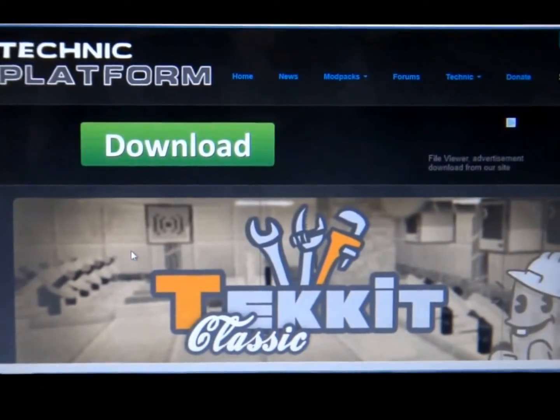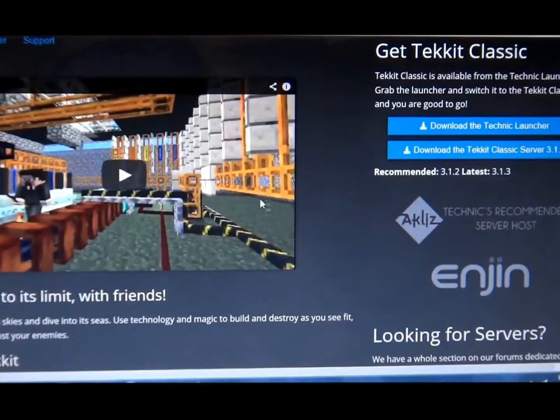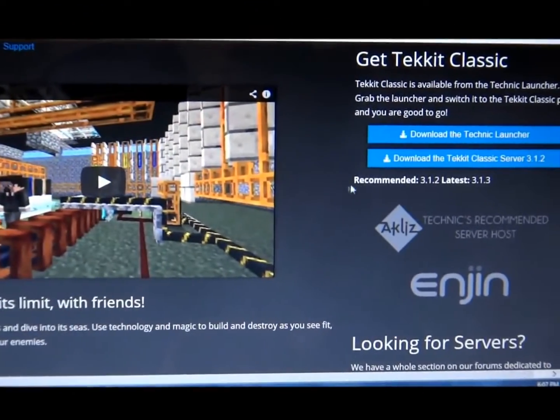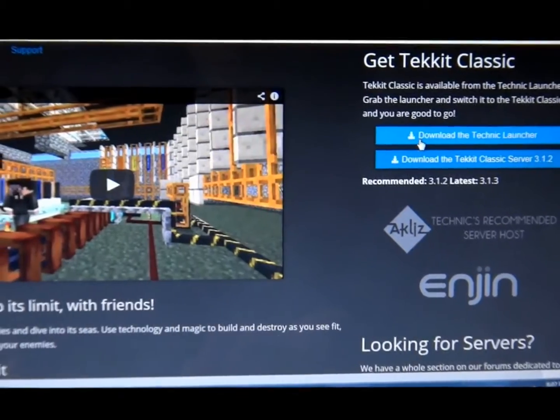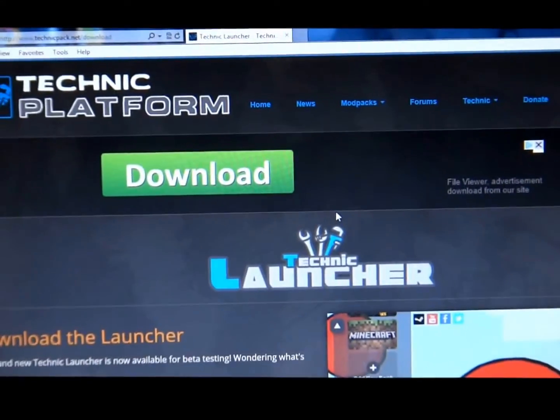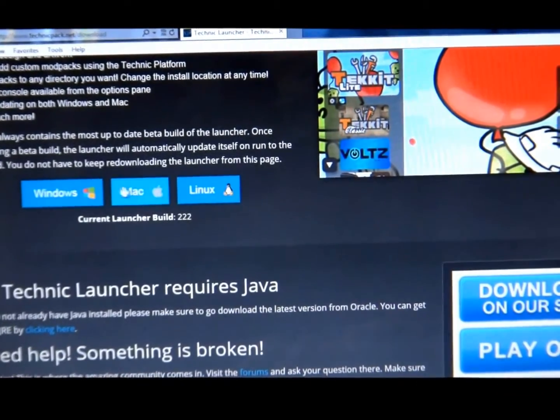Anyway, once you're on the site, you scroll down, click on Download Techit Launcher, scroll down again, and click on whatever computer you have.